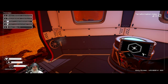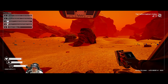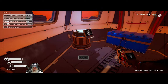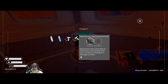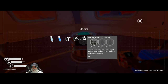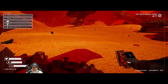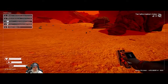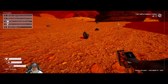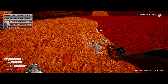Now it wants us to make a construction and deconstruction microchip. The way that works is the hand tool I'm using is the same hand tool you use throughout the entire game, but you can change its functions by adding microchips to it. This allows us to build, this allows us to deconstruct. One cool thing about this game is when you deconstruct something, you get all the materials back. We'll also need to make a flashlight, especially when we go explore our first derelict. We need two magnesium, so we'll make the constructor first and then the deconstructor.